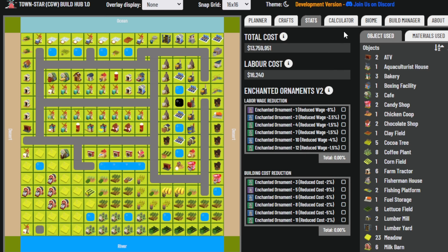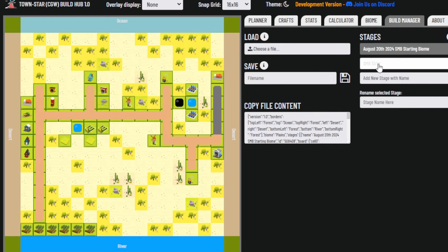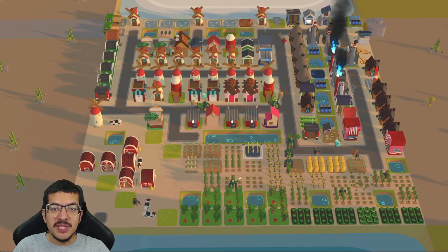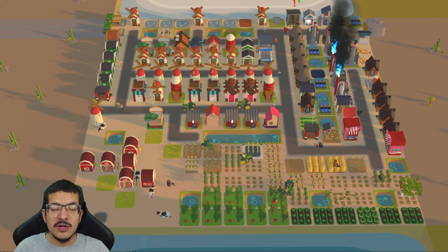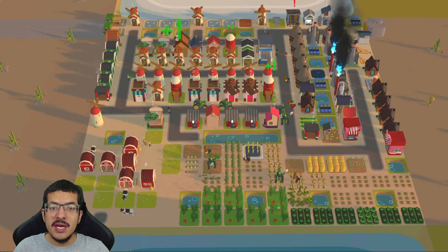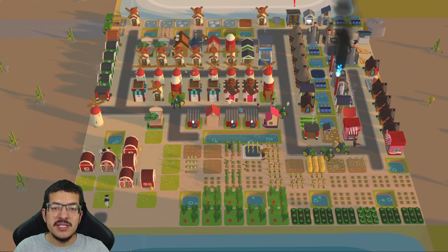On the visualizer, the total build cost is close to 14 million, with wages closer to 19,000 per minute. The build cost does not include ice block production, which is needed to build the seafood warehouse. The visualizer file has two stages — one showing the starting biome and one showing the finished build. The file is available on the creator's Discord server, with an invite link in the description.